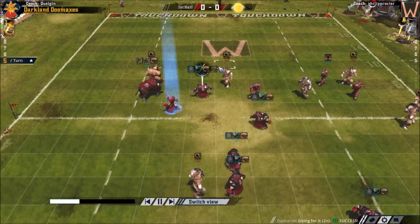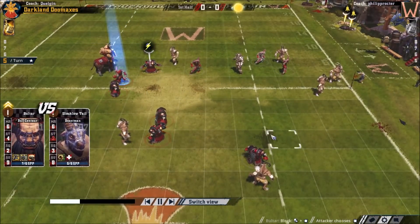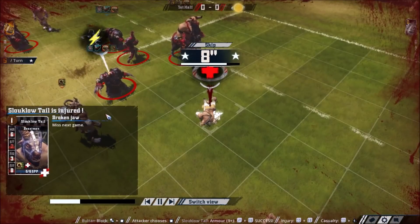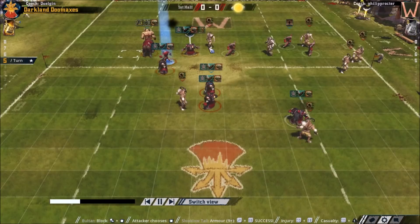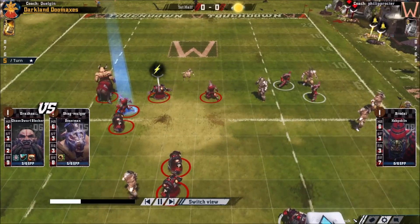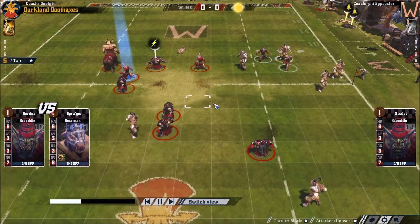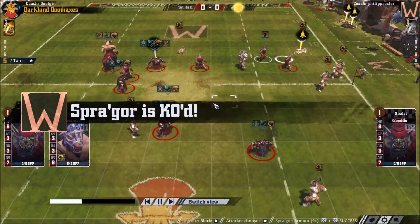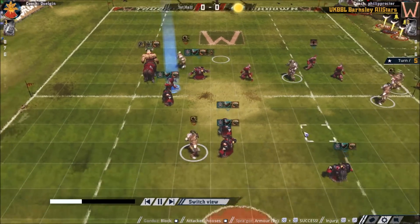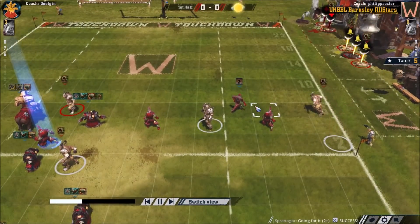A lot of his players are on this side of the pitch, that's why I'm sweeping up around here. Getting another injury is definitely helping — it's a bad one, minus strength, so that is a dead beastman. He's unskilled so you've just got to sack them and get on with it really. Even the hobgoblins are getting in on the action, knocking people out. I've got the numbers game here so I'm pretty confident I can just keep my cage rolling now — he's going to struggle to stop me.